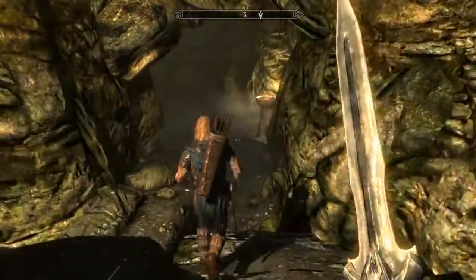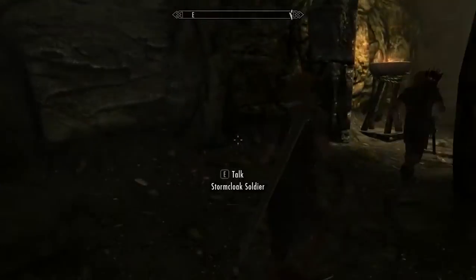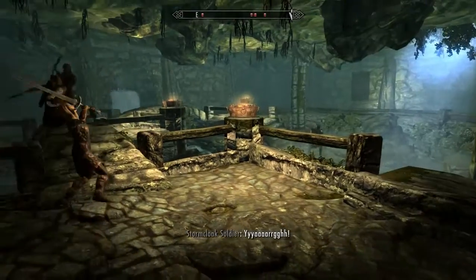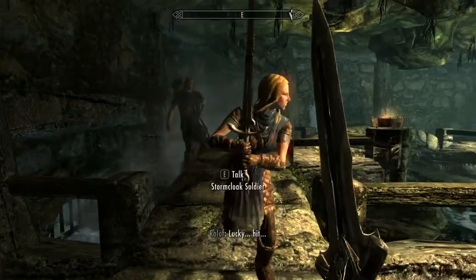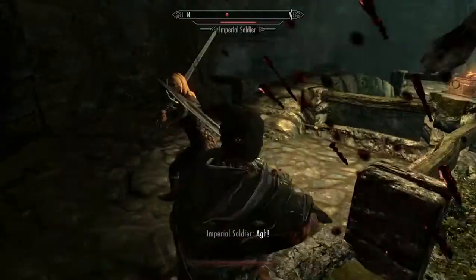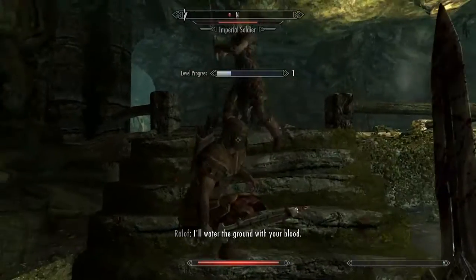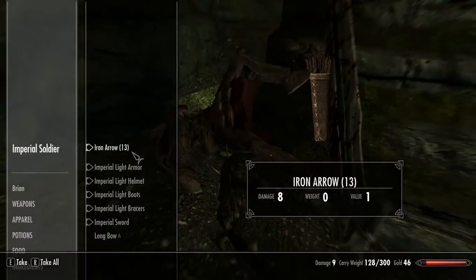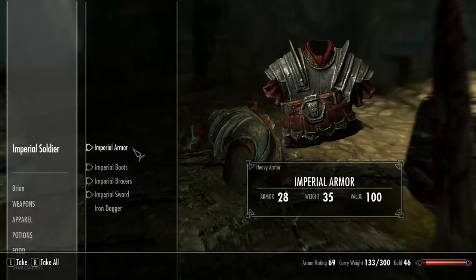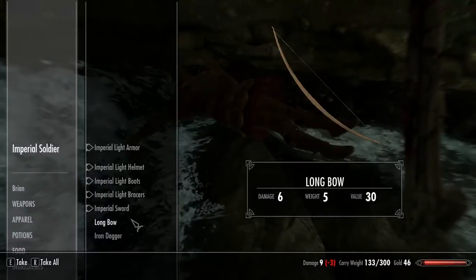Okay. Nice sword. Come on. Oh, you leveled me up — I'm happy about that. A bow! Yay! That's what I wanted. Winning. Okay. Arrows and the bow.